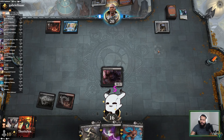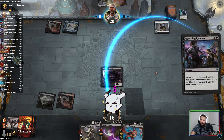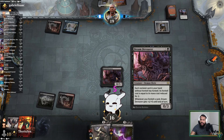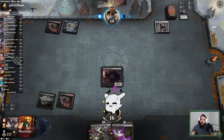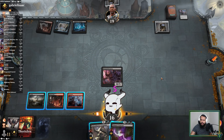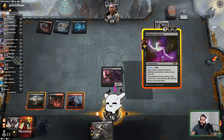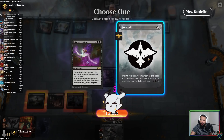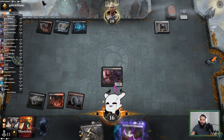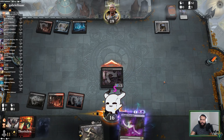They probably should have scried on upkeep there. All right, so they'll probably take Contract here. Maybe this — no, they're not going to be able to kill this. I know their cards, I just get to foretell this. I'm just going to foretell this. Hit them. Now next turn I can draw cards.